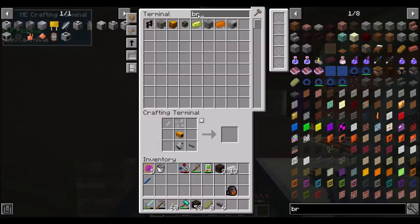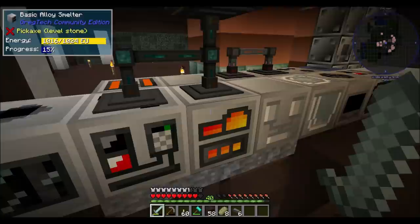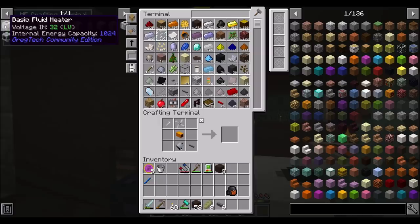We don't have more bronze pipes — we should probably make more bronze. About eight, and 24 for bronze. Because I know I'm going to need another one of these in a minute. But let's add this to the list here.